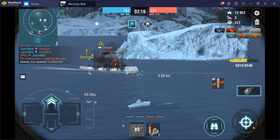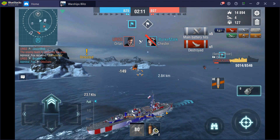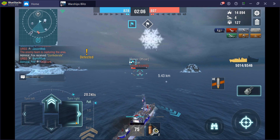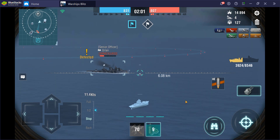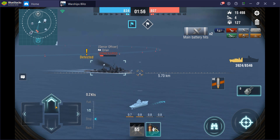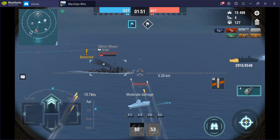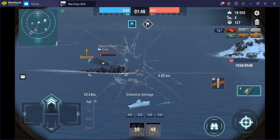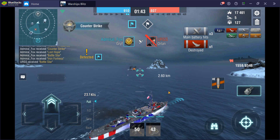There he goes. Now the Orlan is on low HP, but Orlan is a scary ship, so gotta be careful. Orlan is probably the second best HE spammer, aside from Griff. Third is Van Kinsbergen. There he goes — and it's a Kraken!